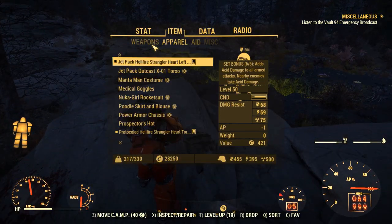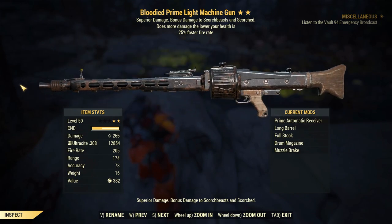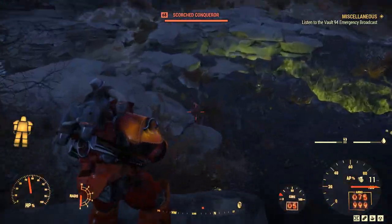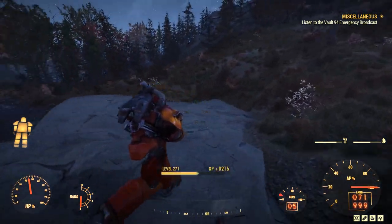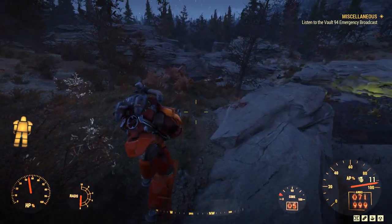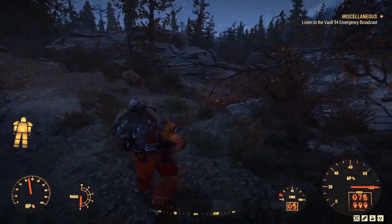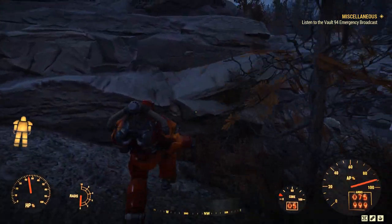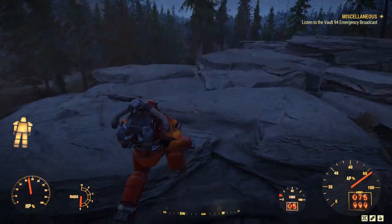It doesn't seem all that worth it when using this against regular mobs. Let me show you the weapon I've got - this is one of the highest DPS weapons in the game and I definitely killed the Queen faster with this than any other weapon. This Power Armor set takes ages to farm. It takes so long that the benefits you get out of it almost seem negligible by comparison, because what are you getting? A little bit of extra resistance here and there?